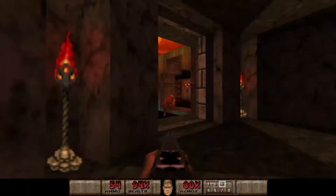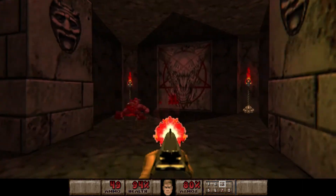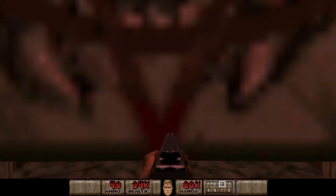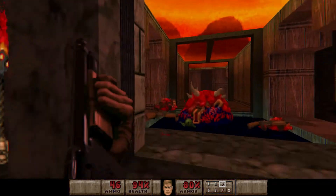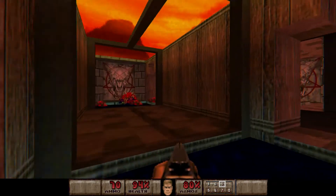It's best just to let the enemies come to us here. There's going to be a big group of shotgunners in the next room. They slowly drain your health, so we'll wait for them to walk to us. And then we can leave when the coast is clear.